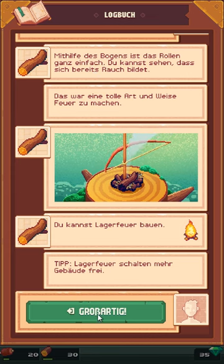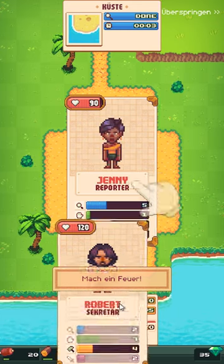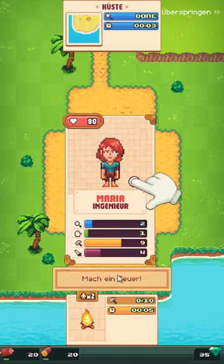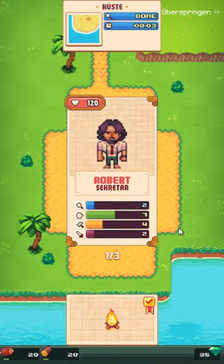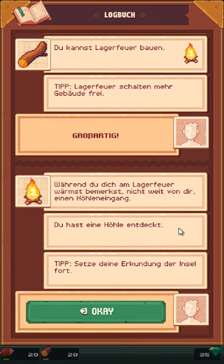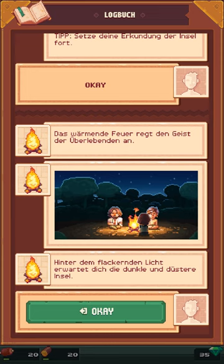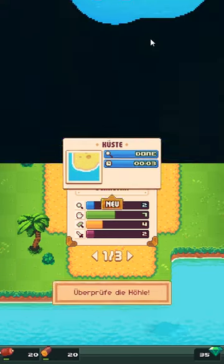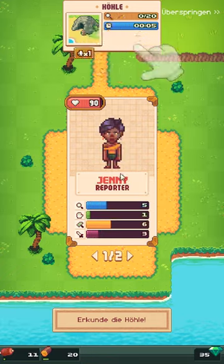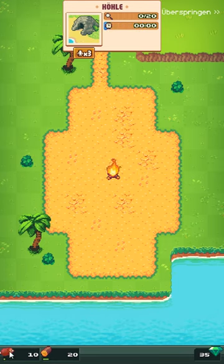Das war eine tolle Art und Weise, Feuer zu machen. Du kannst Lagerfeuer bauen – Lagerfeuer schalten Gebäude frei. Sehr gut. Hier brauchen wir 10 Handwerkspunkte – hier seht ihr 4, hier 6, und theoretisch müsste das schon reichen. Irgendwie wird das schon seine Gründe haben, dass das so ist. Lagerfeuer! Während du dich am Lagerfeuer wärmst, bemerkst du nicht weit von dir einen Höhleneingang. Da haben wir unser Lagerfeuer übrigens, und hier unten haben wir unsere Nahrung und unser Holz – 10 und 20 Holz haben wir noch, das ist nicht mehr allzu viel.